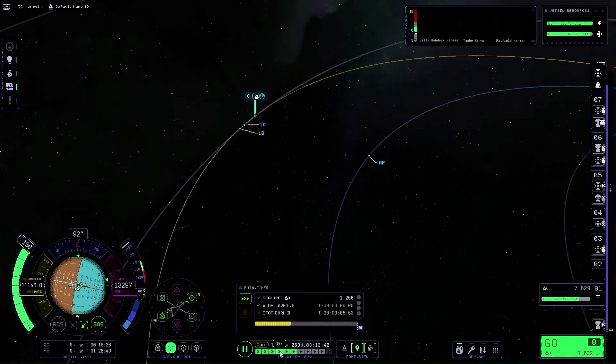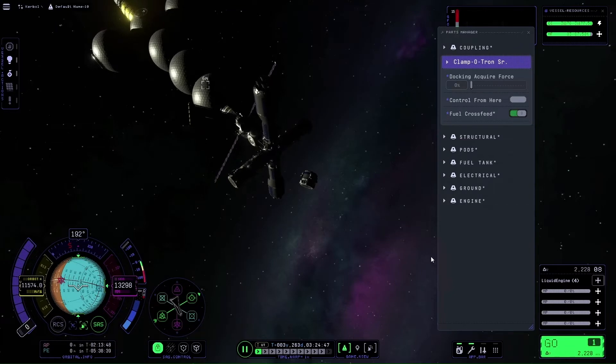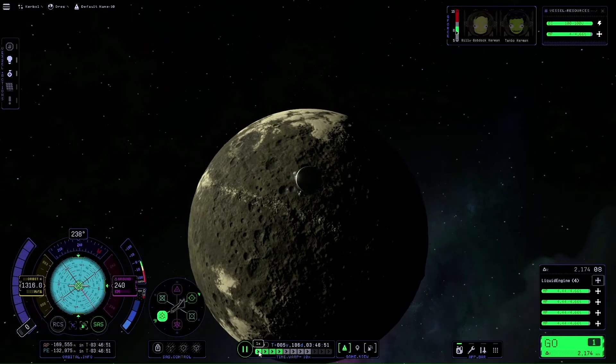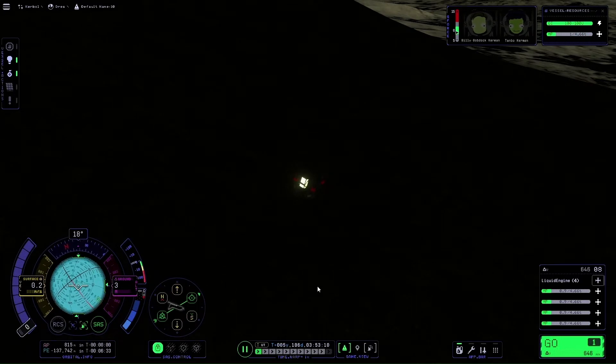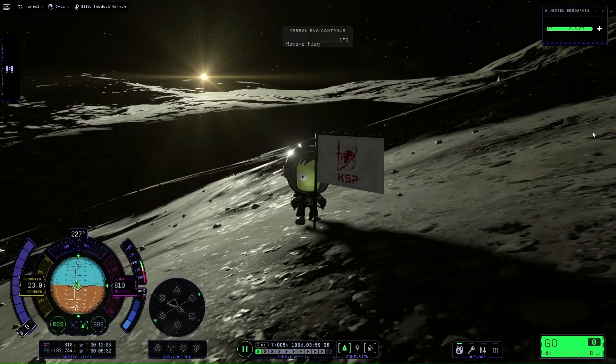Drez is going to be tricky. I don't have the luxury of those Methalox poodle engines for orbital burns. I'm going to have to put it out in front of the planet and basically accelerate so that I don't smash into it as the planet catches me. And success — six flags down.